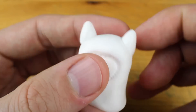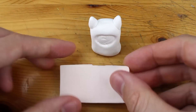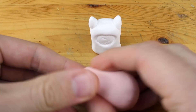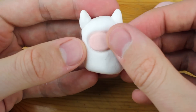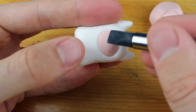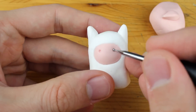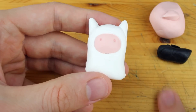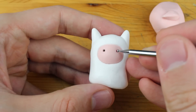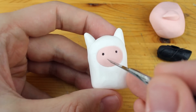Adventure Time is an American animated television series created by Pendleton Ward for Cartoon Network. Good to know! It follows the adventures of a boy named Finn — I assume this is Finn — and his best friend and adoptive brother Jake. I know that Jake is the dog, and the Wikipedia article says he has the magical power to change shape and size at will.